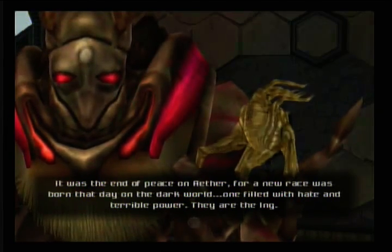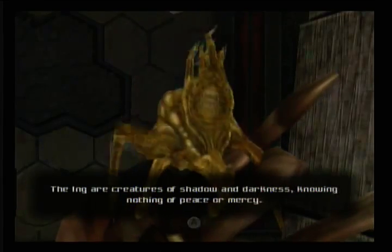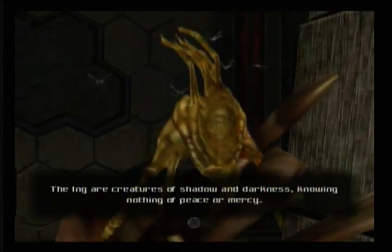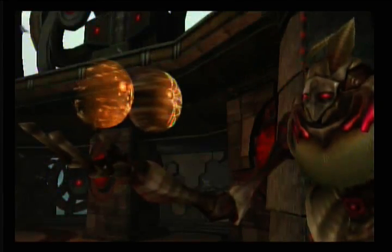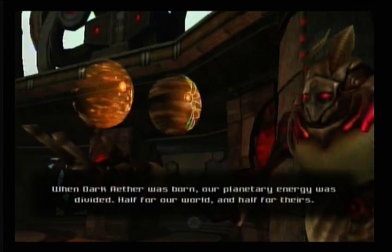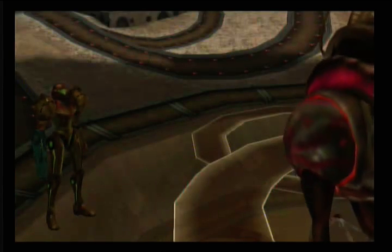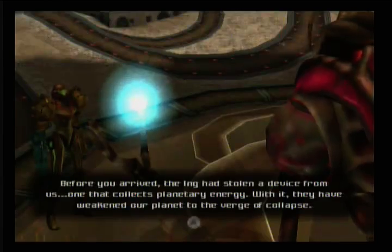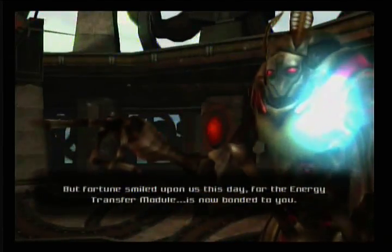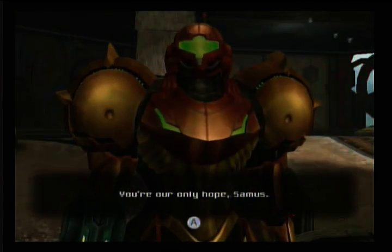'It was the end of peace on Aether, for a new race was born that day on the dark world, one filled with hate and terrible power. They are the Yng. The Yng are creatures of shadow and darkness, knowing nothing of peace or mercy. For decades we stood against them; now we're on the verge of defeat. When Dark Aether was born, our planetary energy was divided — half for our world and half for theirs. Should one world gain control of this energy, the other will perish. The Yng had stolen a device from us that collects planetary energy. With it, they have weakened our planet to the verge of collapse. But the energy transfer module is now bonded to you. Help us restore our world — you are our only hope, Samus.'